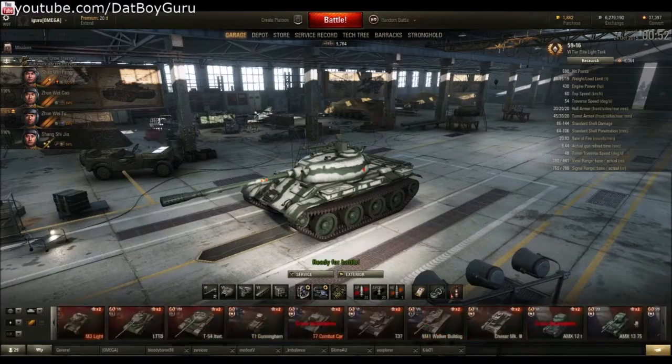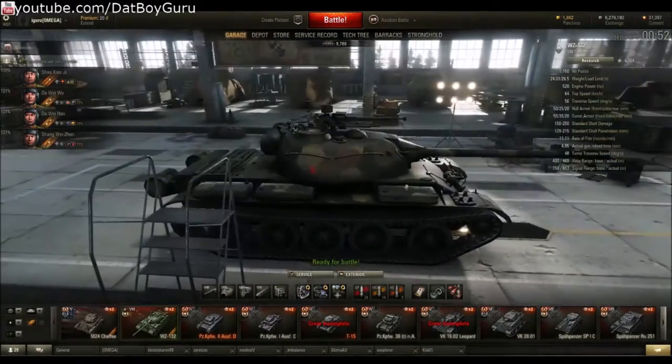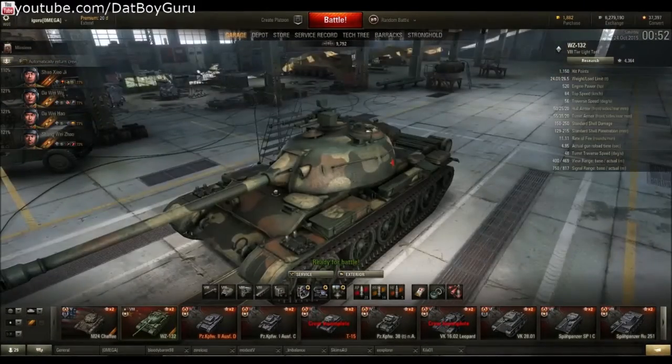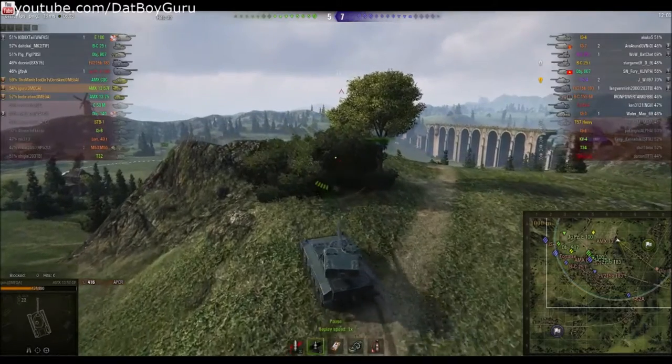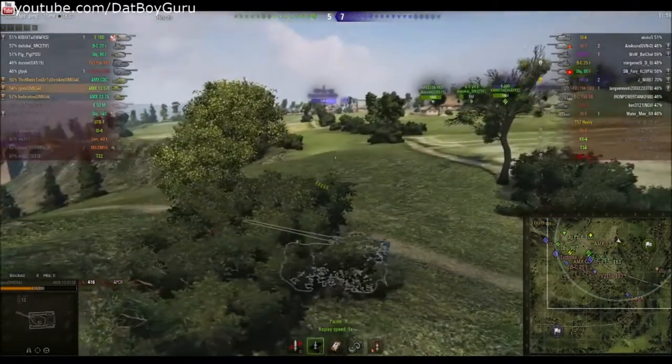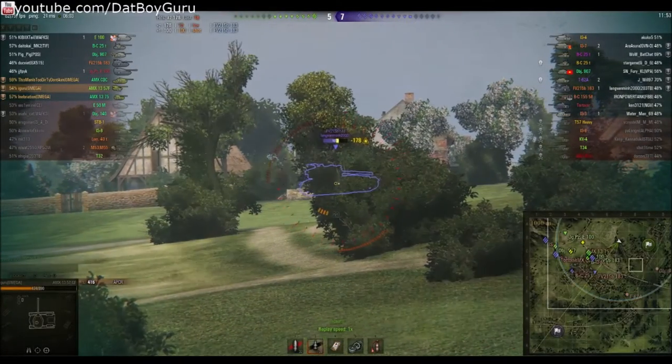So why pick light tanks? Well, they do have excellent camo rating and view range compared to medium tanks and heavy tanks. Good camo rating helps you stay undetected longer, while their superior view range helps you see the enemy before they see you. Light tanks also typically come with a smaller gun that does less damage per shot but with a faster reload.